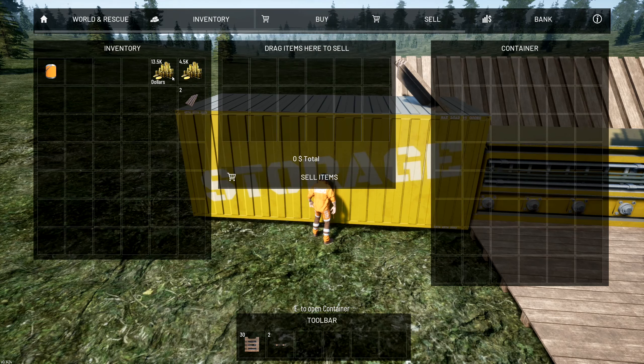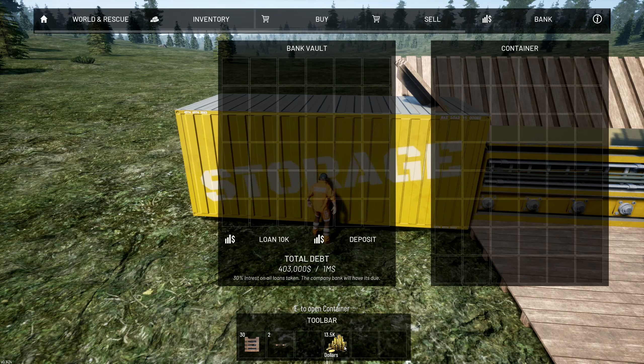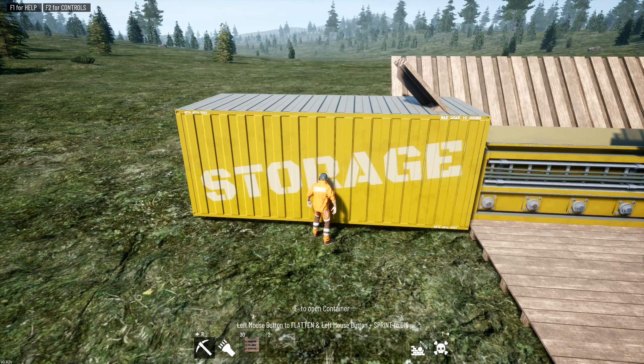To pay back the loan you keep your stuff in the bank vault and then deposit. We had 400 thousand in debt — now we've got 389 thousand in debt.